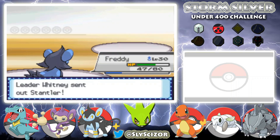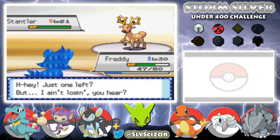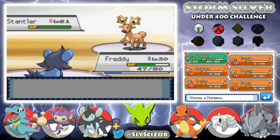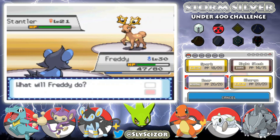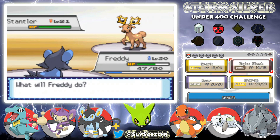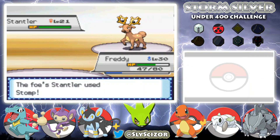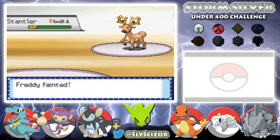Freddy to level 30. She's got one left — a Stantler at level 21. But I just got Intimidated and have no special moves, so let's go for Night Slash — she Attracts again. I got flinched. You've got to be kidding me. And somehow that thing was faster than me too.